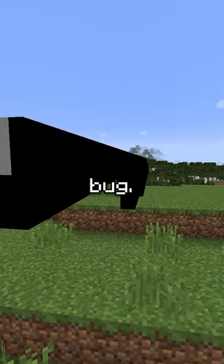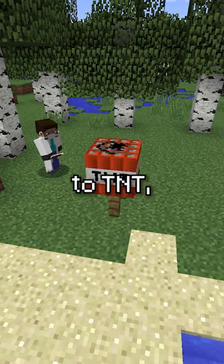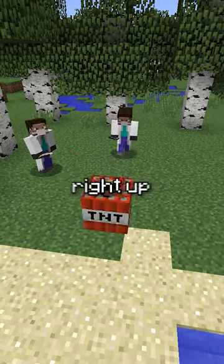However, these don't compare to the most cursed bug. Although the sheep is known for its ability to withstand great lengths and size, it doesn't hold a candle to TNT, which takes an entire fence post right up its—